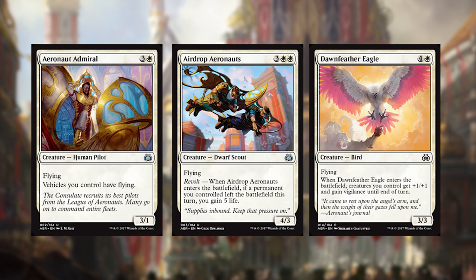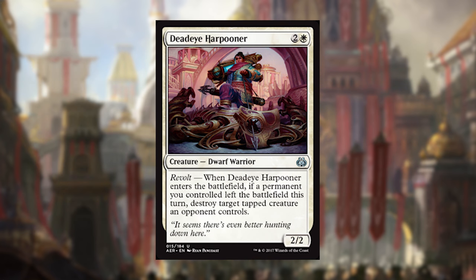Our next three cards are Aeronaut Admiral, Airdrop Aeronauts, and Dawnfeather Eagle. Aeronaut Admiral is basically great for flying vehicles and also good on his own. Airdrop Aeronauts is great for races because while you're going in the air and beating them down, you're also gaining life when you cast this card. Dawnfeather Eagle allows you to basically go kapow — really great with servos and in decks that make thopters. Our next card is Deadeye Harpooner, which works very well with implements: when those implements leave the battlefield as you sacrifice them, you can cast Deadeye Harpooner and get that guaranteed kill.